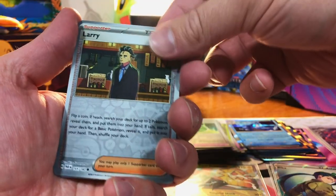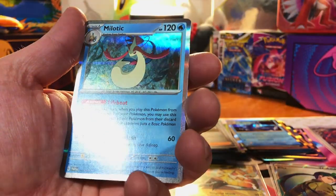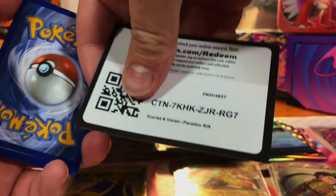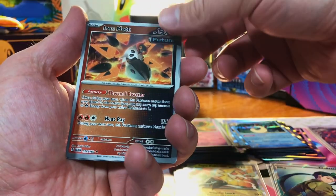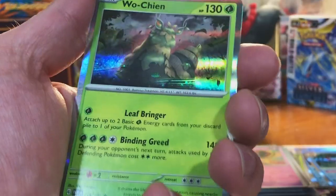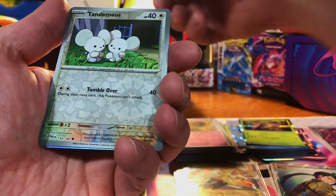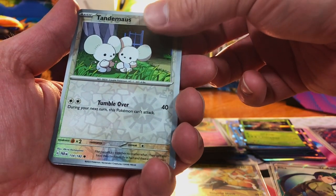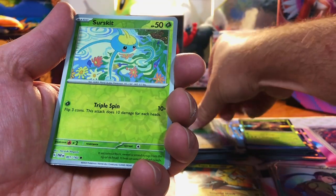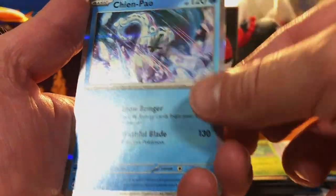We got a Larry, Gimme Ghoul, and a Milotic Hollow. Iron Moth Reverse, Barnacle Reverse, and Wochian Hollow. We got a Tandemaus, a Surskit, and a Chien-Pao Hollow.